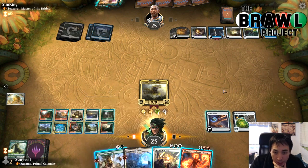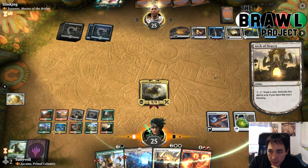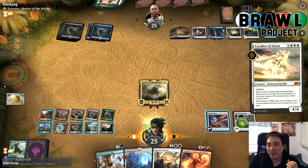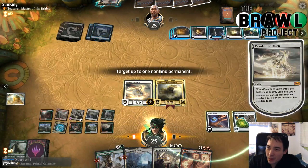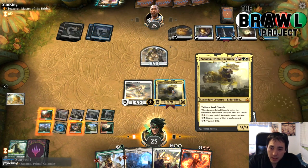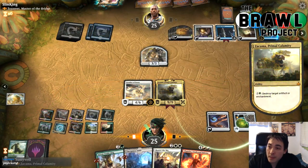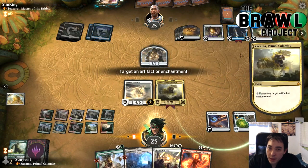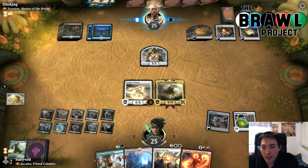Cavalier of Dawn — what an opening! We're playing against a dirty Sorcerer's Spyglass, but we're about to get rid of it. Brawl Hall 3 was recorded this past weekend — this is the deck I was playing and I think it's sweet. Let's destroy that Search for Azcanta and that Midnight Clock. Cavalier of Dawn was a nice play. I call this deck '30 Lands Before Time' because it plays 30 lands and its commander is a giant Dinosaur.